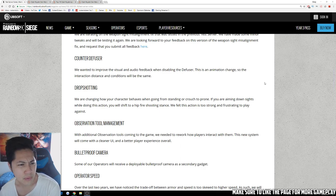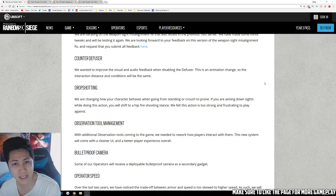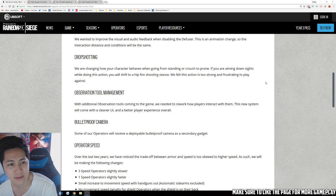Counter diffuser: they want to improve the visual and audio feedback when disabling the diffuser. The animation is changing, though the interaction distance and conditions will remain the same. So they're probably going to change it so you can't long-arm the diffuser where you can't see it being hit — attackers can actually have better audio and visual cues of defenders trying to destroy the diffuser.